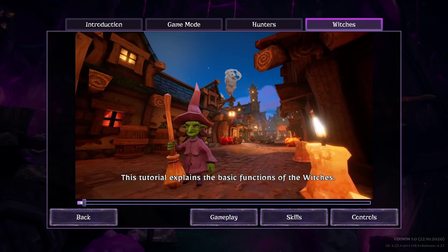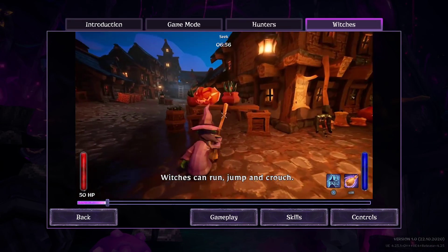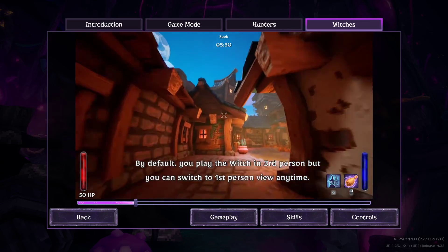This tutorial explains the basic functions of the witches. Witches can run, jump and crouch. By default you play the witch in third person but you can switch to first person view anytime.